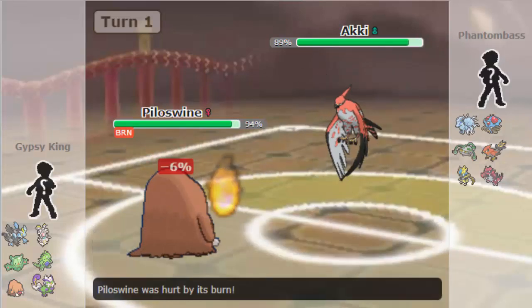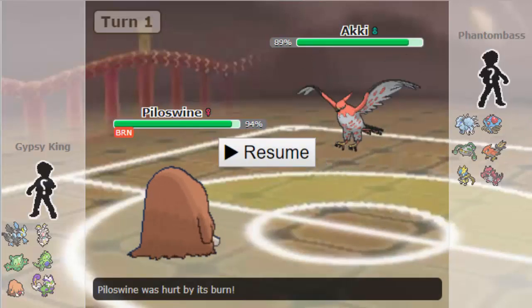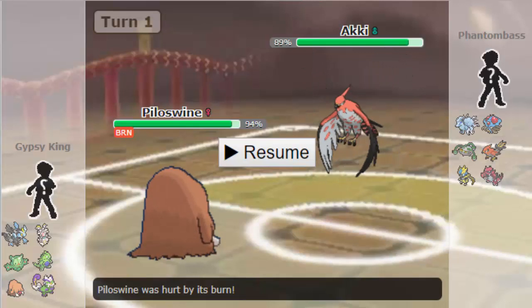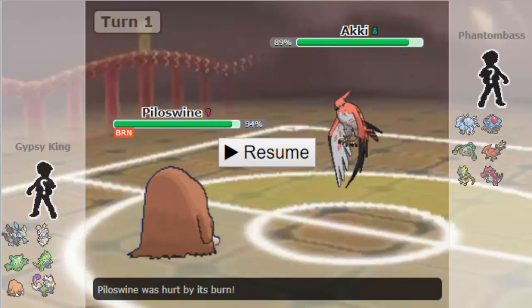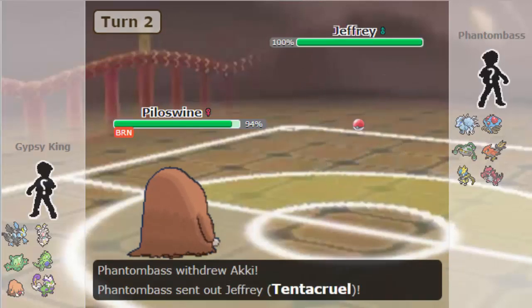Obviously it's going to be pretty weak considering that I am now burnt. And he definitely does have some HP investment, which is interesting. The fact that he has Wisp implies that he's not like SD-to-attack, so SD Natural Gift. He's more than likely SD Roost or Bulk Up Roost with Wisp and mono STAB. So that's interesting to note.